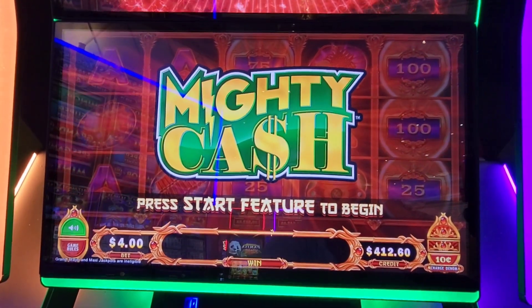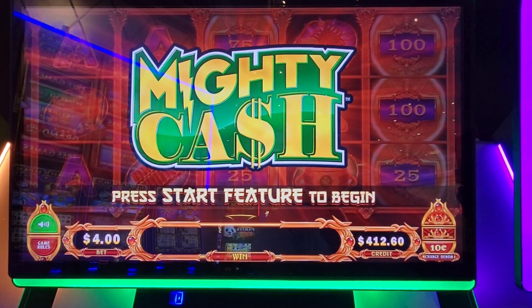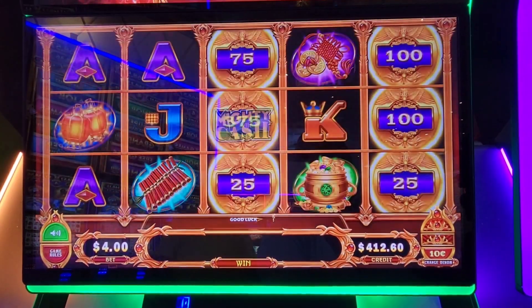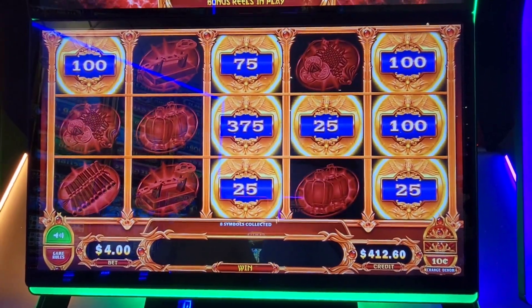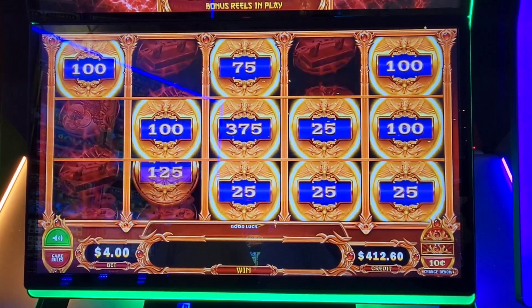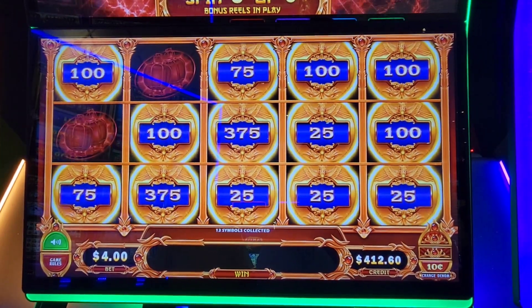Still working that Mighty Cash — we're on Phoenix, just got it to come out. Got $400 bucks left back in of that $1,000, and off of our free play, so it's helped out. Here we go, let's see what we get. No Ultra this time, we just popped it — $4 bets. Nice, $50 bucks on that spin.